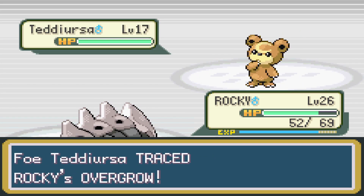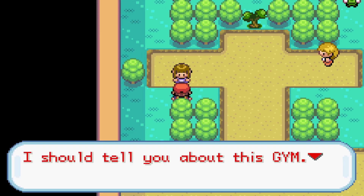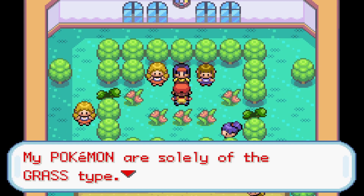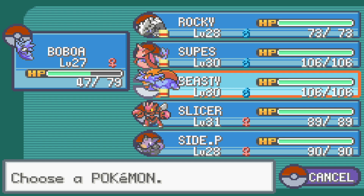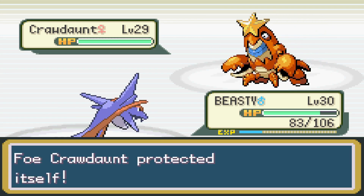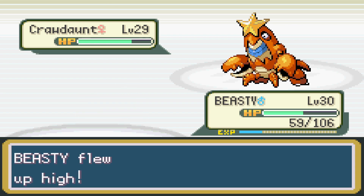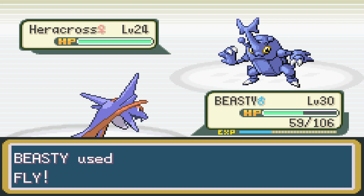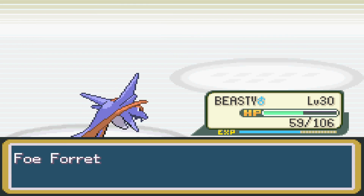After grinding levels for a while, we finally take on Erika's trainers for the money and experience, then take on Erika herself. Erika leads off with Caudant, and we put Pupitar at the back line since it can't do much. We try Grumpig but realize that was bad - Dark versus Psychic. So we send in Salamance, our go-to when anything goes wrong. With Fly, we take down Caudant with no issues. Paracross and Fortress were both Bug-type and Fighting-type - both weak to Flying - so Salamance with Fly plows through the rest of Erika's team, giving us our fourth badge.